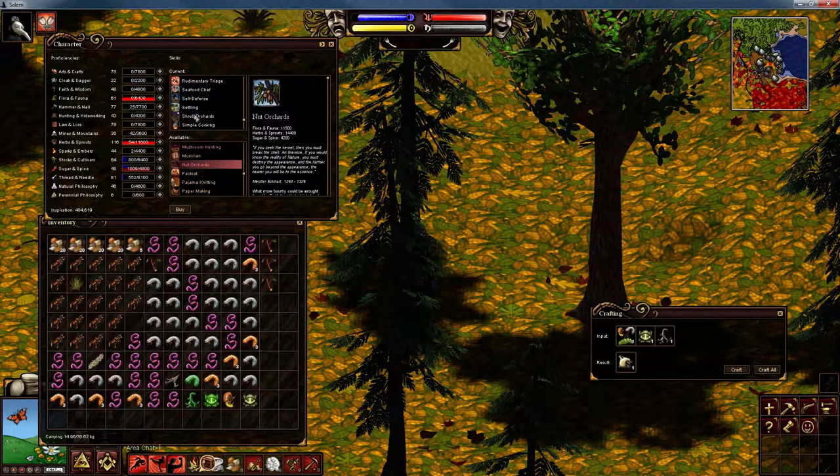Another skill unlocked when you learn shrub orchards is fruit orchards. It's now getting demanding with the amount of points you're going to need — 18,000 in herbs and sprouts, and I'm only on 11,000. As for nut orchards, not so severe on herbs and sprouts, but look at the flora and fauna — 11,500, and I'm only on 6,000, so nearly half. I've got a long way to go, but no rush.